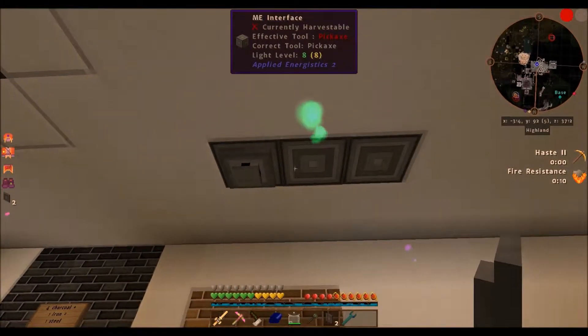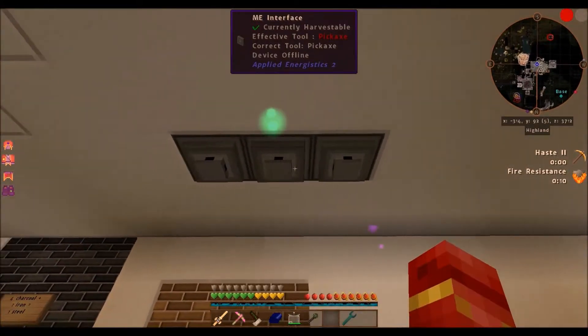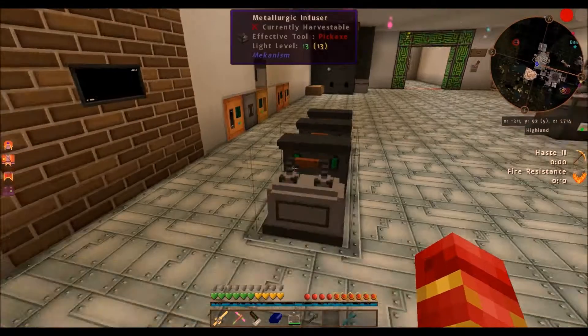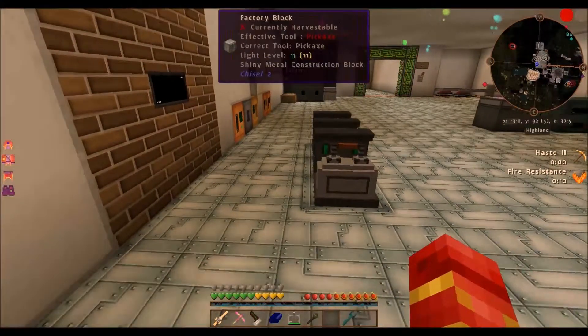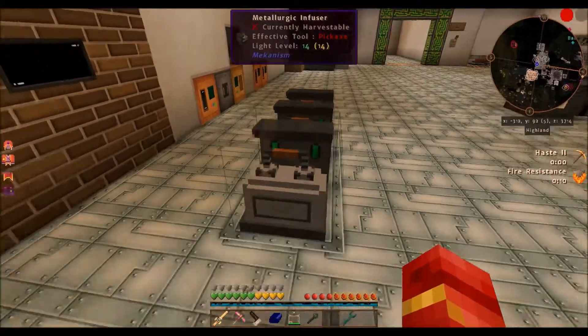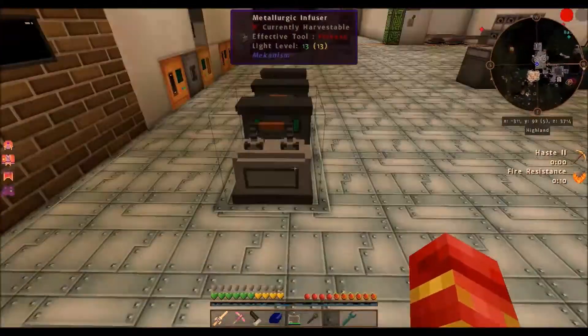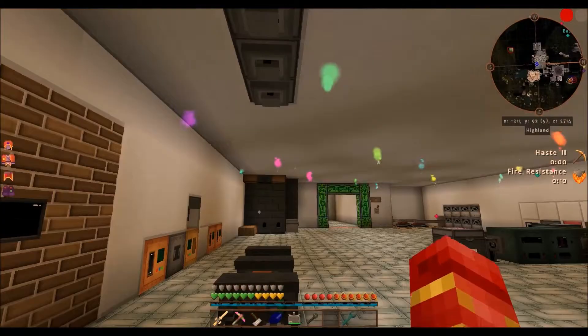We're going to put these up here for now. These are what's going to receive items from the interfaces above and they will then be storage-bussed into the main network.